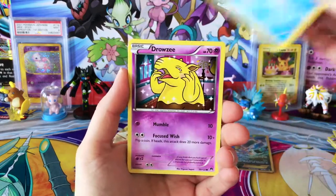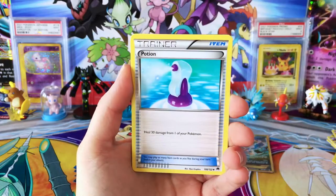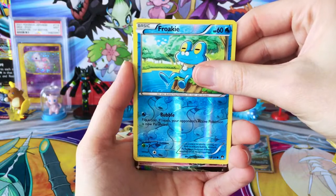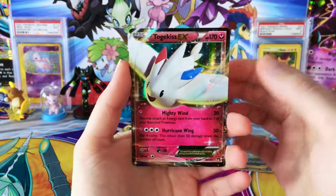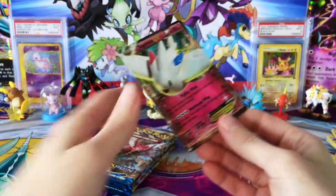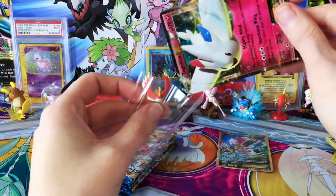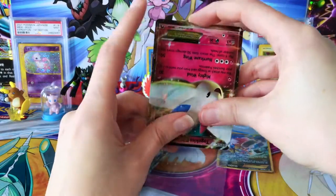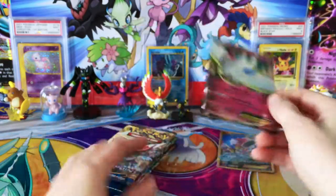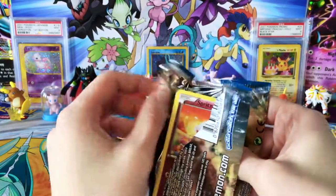That definitely has made my day. We have a Corsola, Drowzy, Patillo, Cricketot, a Pancham, Palpatode, Potion, Splash Energy, Reverse Brokey, and a Togekiss EX! I do have a few of these — this card is like the easiest one to get from this set. So you know what? We're picking it up here. This is looking pretty good so far. I thought we were kind of gonna go down a road of nothingness, so I'm really happy to see that.